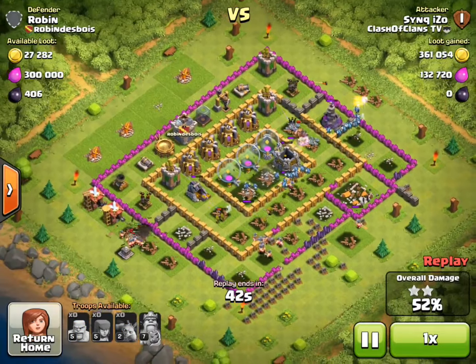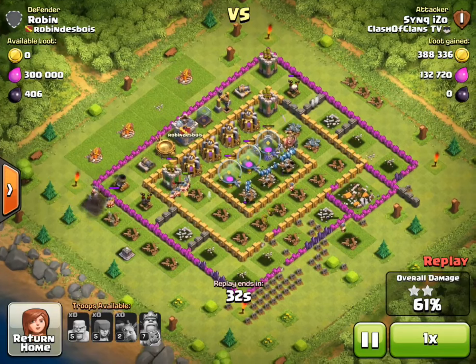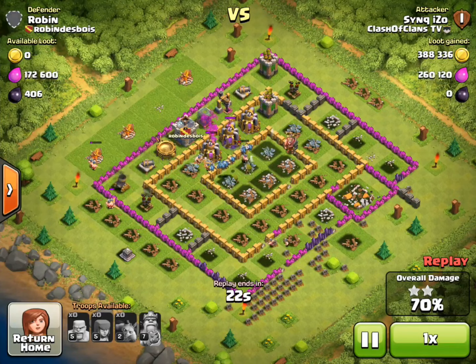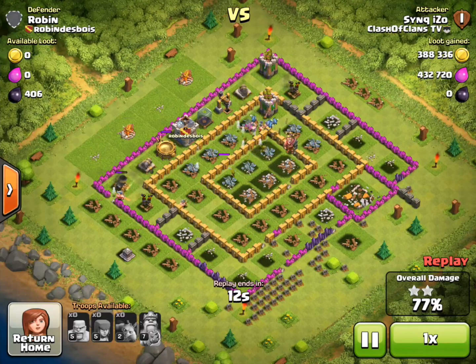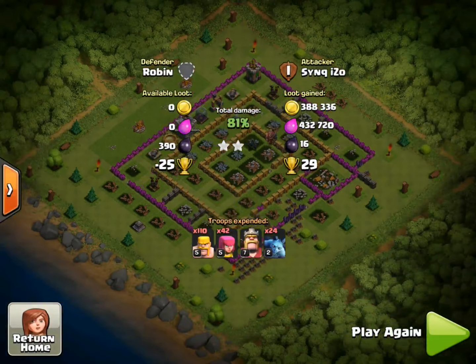He didn't have any spells, so he would have probably got a three-star, but it didn't matter since he got a lot of resources and two stars. The barbarians, minions, and Barbarian King go at those elixir storages — 300,000 elixir exactly. They go at almost all the resources. He has over 700,000 resources, and with one more elixir storage at 40,000 elixir remaining, he finishes with a total of 810,000 resources. Five seconds left — 81% — an amazing raid! He missed only about 400 dark elixir. Good job, Sync.